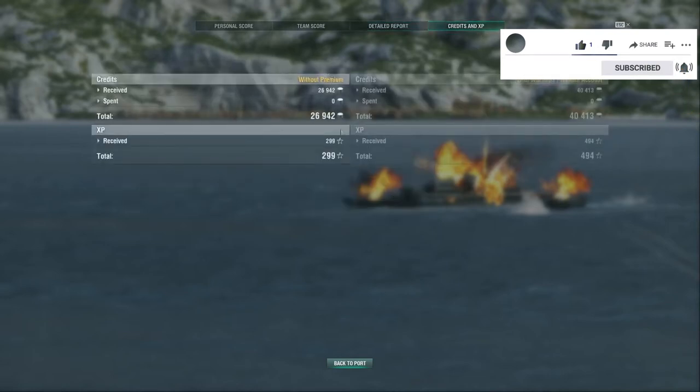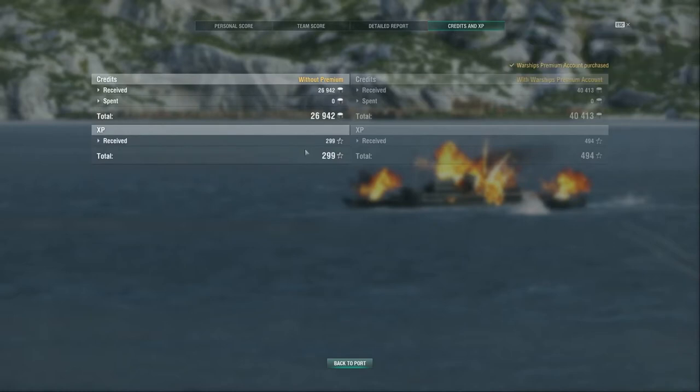We have no premium account here. This is the difference between premium and non-premium accounts — you get this much with premium and this much without. This is a reward you get if you use the link in the description. I think you're going to get seven plus seven days of premium account: seven days now and seven when you reach tier 6. Not 100% sure — we'll check now. This is my first battle on my new account, Uliki.